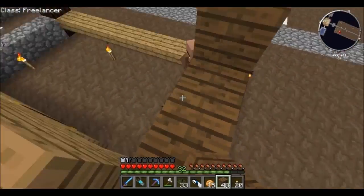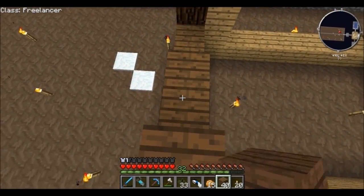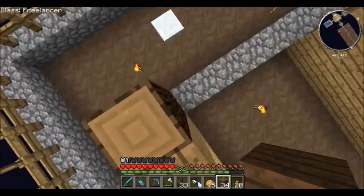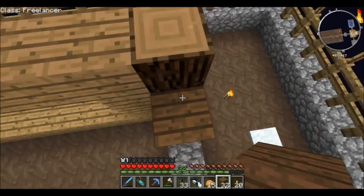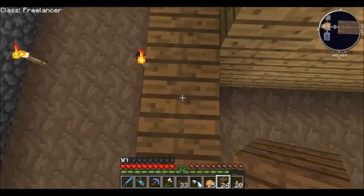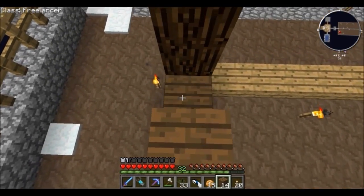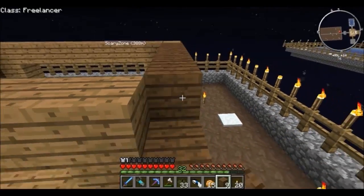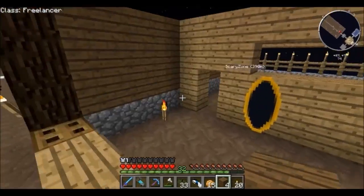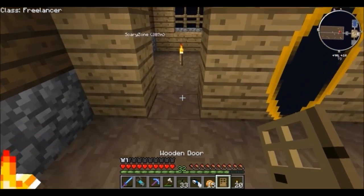Once this is up and going we should be able to trade quite a bit with the villagers, which should help me out a lot. Diamonds — man, if they offer diamonds I'm gonna be very, very happy. Very hard to come by right now. We'll come up with a roof later — for now I just want to get them all in here. I just need their door right there, then I can start on the windows and whatnot.